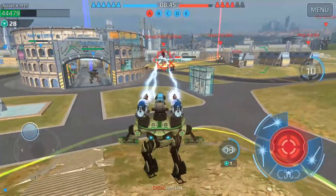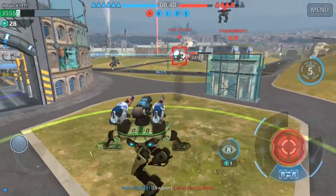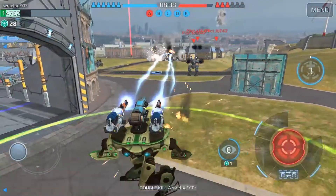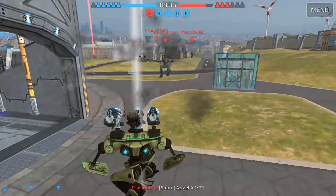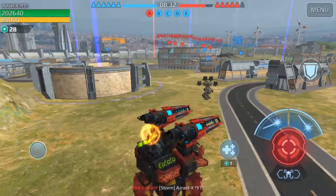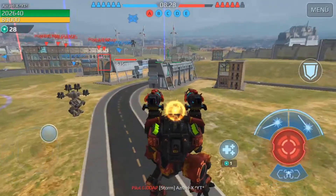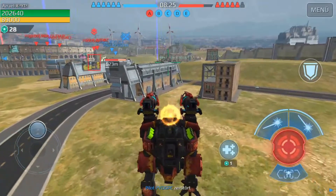It looks like electricity running up and down in the same way the green light runs up and down. But I think Pixonic decided to disable this function of the visual effect — I'm not sure why, maybe due to the performance needed to display it properly.